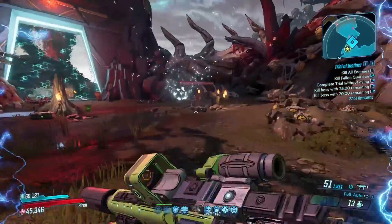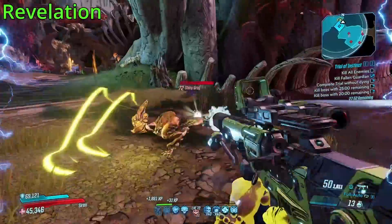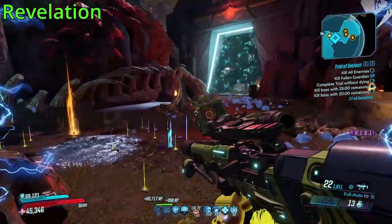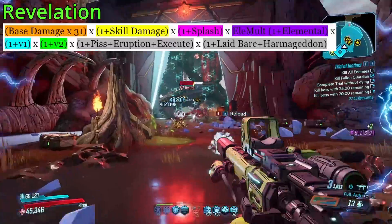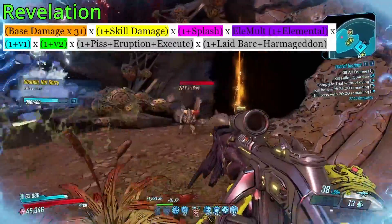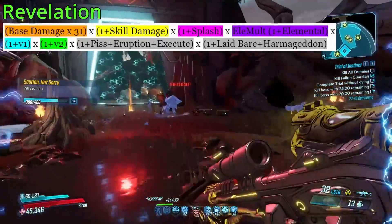That's been about it for our action skills, but before we end off here, I would like to talk about Revelation, and briefly touch on a couple of the other augments. So this is the Revelation damage formula: base damage of course, times 31 for the Mayhem scaling, skill damage, splash damage, elemental, V1, V2, debuffs, and damage increases.